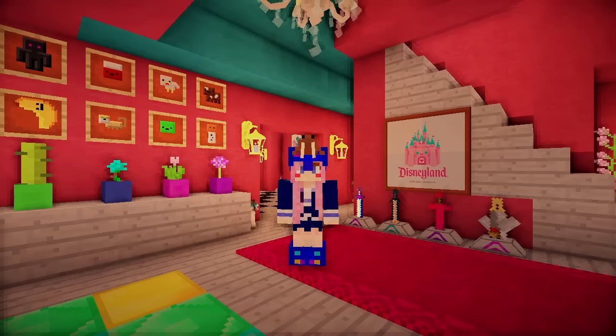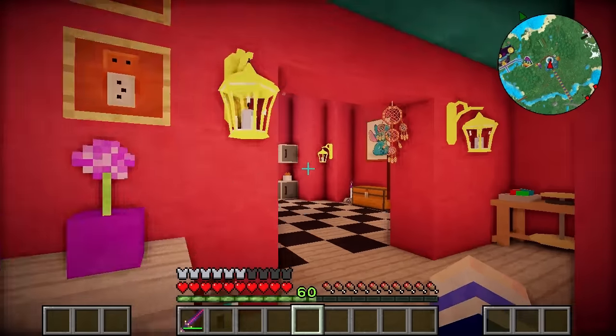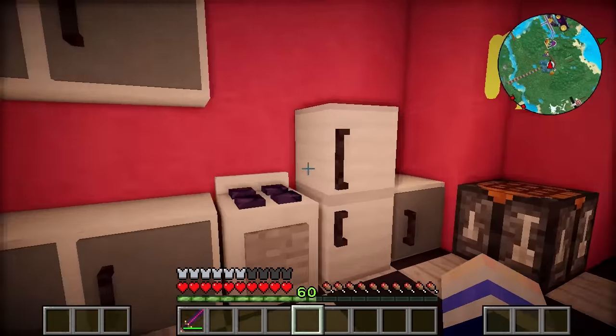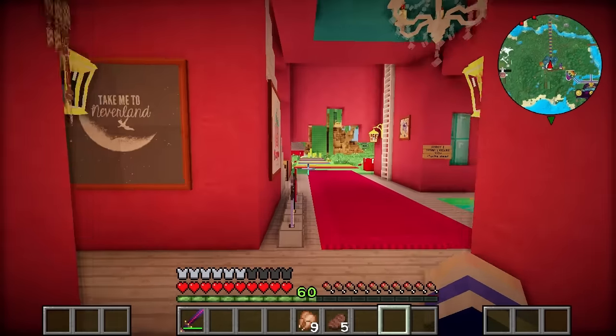Hey guys, what's up? LDShadowlady here and welcome back to Crazy Craft. Today I'm going to be finishing all the rooms for all the princesses in my castle. But first, let's check the oven which has cooked us some delicious food to eat - just chicken and steak. So that's what we're going to be nomming on today.